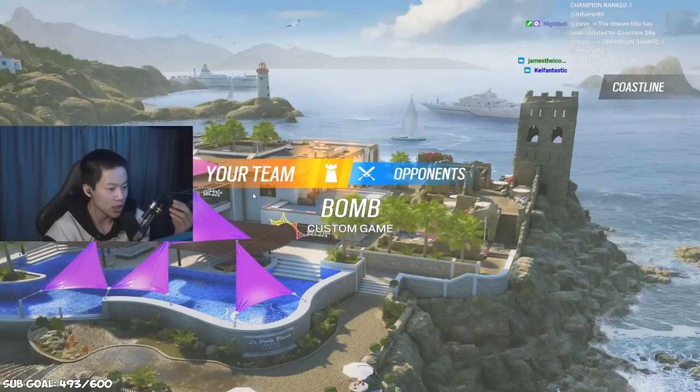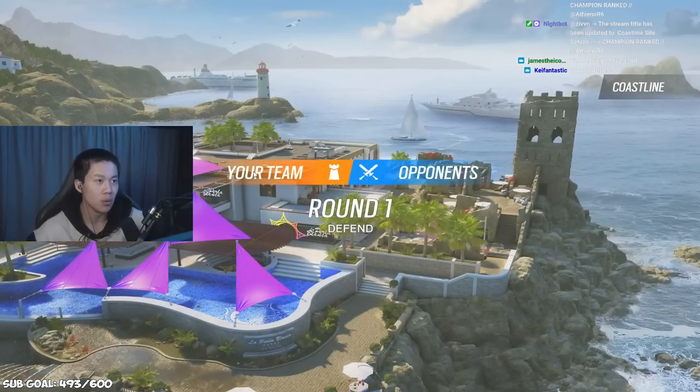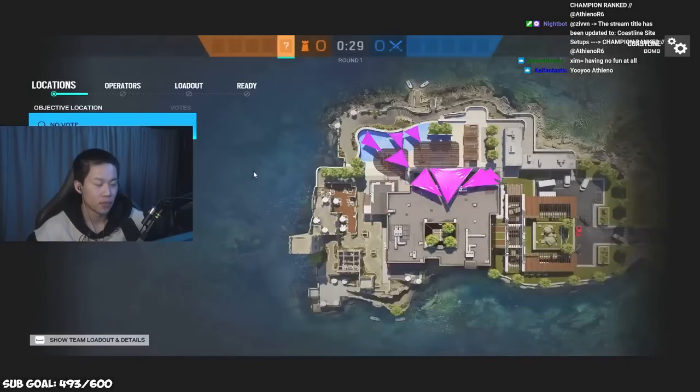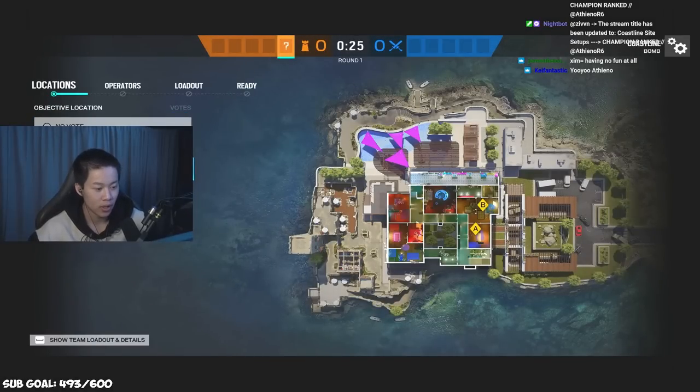Alright chat, this is Coastline set up in Year 7 Season 4. Coastline is probably one of the most ranky maps out there right now. It's so aggressive, however you can use that to your advantage to win.